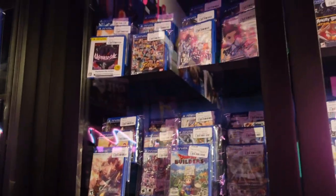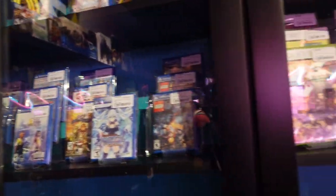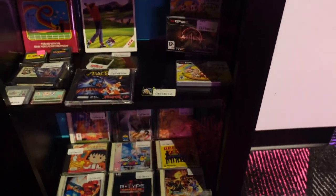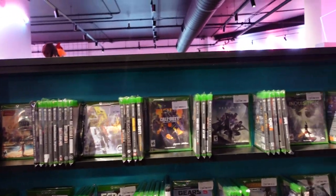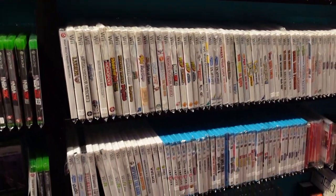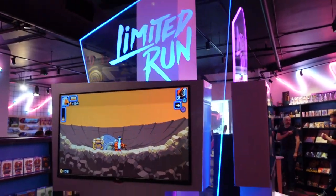Lots of PS Vita games in the used section — PS Vita collectors should check those out. There are some Xbox 360 games, some Dreamcast stuff at the bottom, a mini section for used Xbox One games, Wii games, and a very small Wii U section — mostly the less valuable stuff.